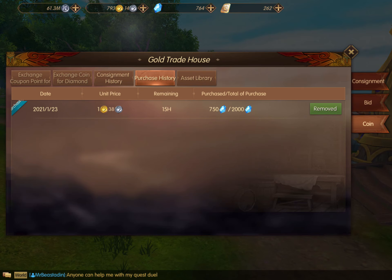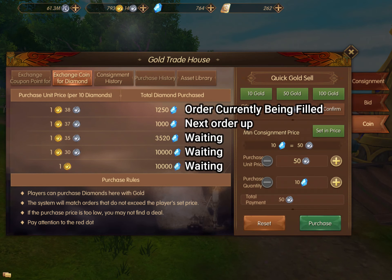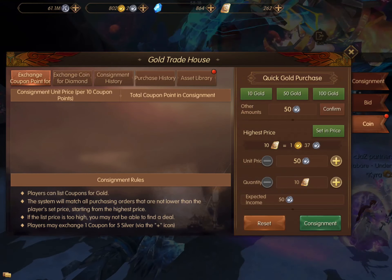On this other screen, I am at the top at 1 gold and 38 diamonds. Under the purchase history, I purchased 2,000 and currently have 750 diamonds filled of that purchase — I am the top order, so it will continue to fill before it gets to anyone else because I have bid the most gold. I don't get them all at once. If someone else were to come in and bid 1 gold 40 silver at this point, they would get their order filled before the remainder of mine. So it fills in pieces and you may or may not get the whole order filled.